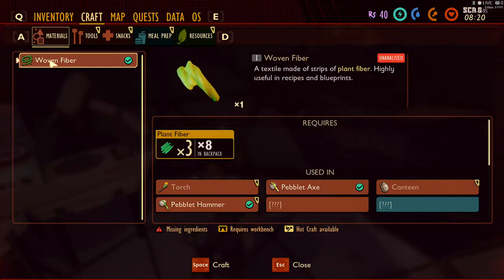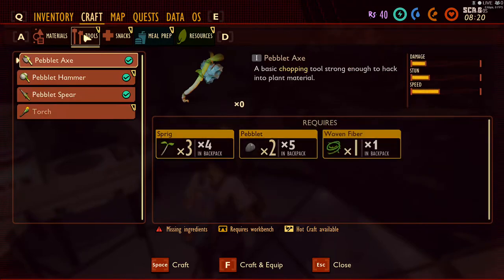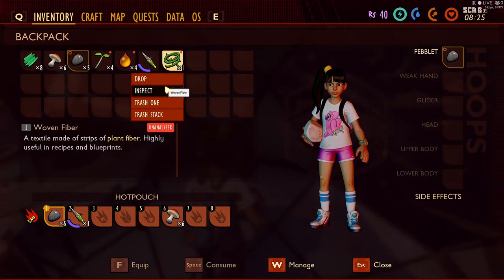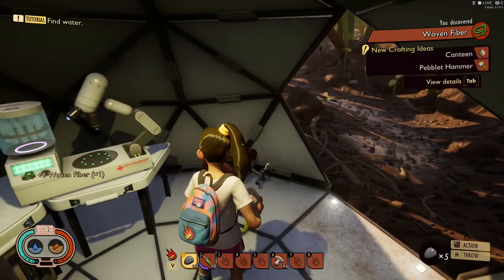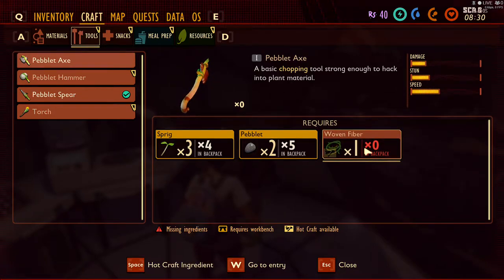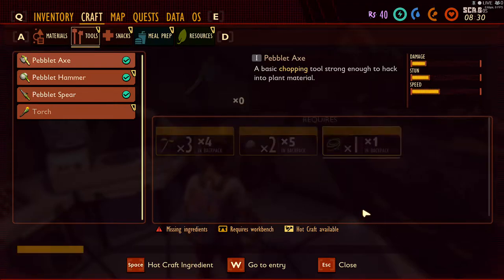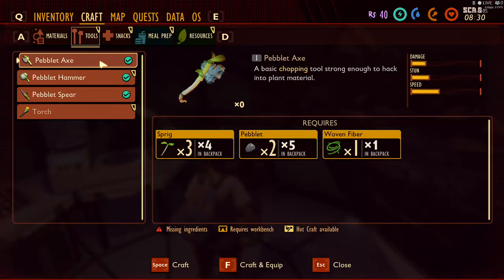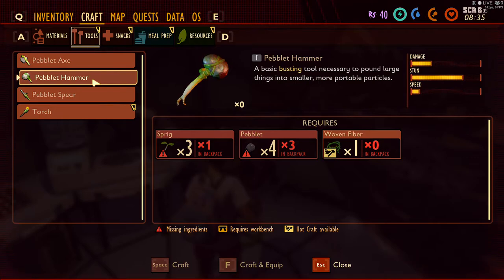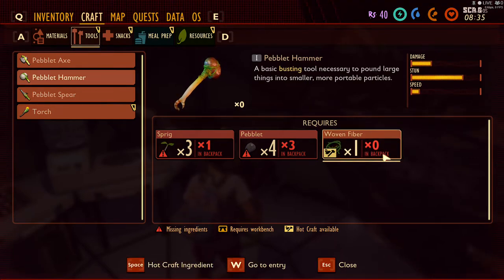Click on woven fiber and hit your space bar — they call it hot crafting. For example, if I go to my tools and want to make my pebble axe but don't have woven fiber yet, I just click on it and hit space bar. It's called hot crafting and it makes it automatically. Then click on your pebble axe again and go ahead and craft that.